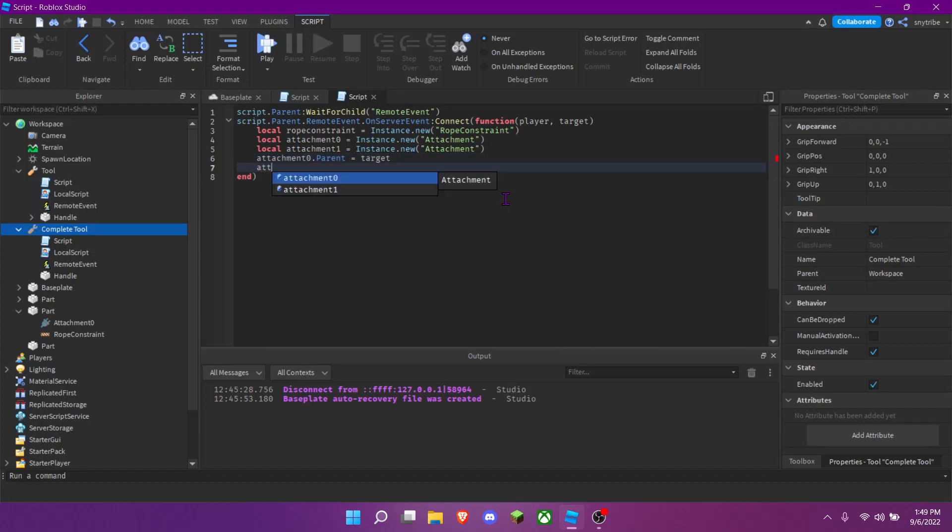Set attachment0.Parent equal to the target part (card), and attachment1.Parent equal to script.Parent.Parent — which is the player's character. If your game is R15, use UpperTorso; if it's R6, use Torso.